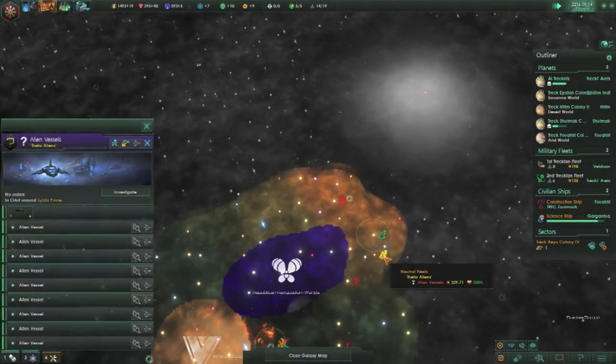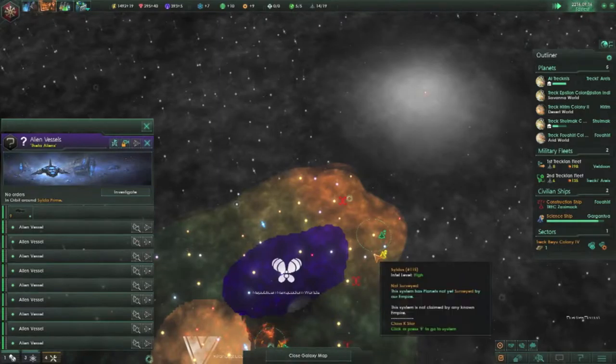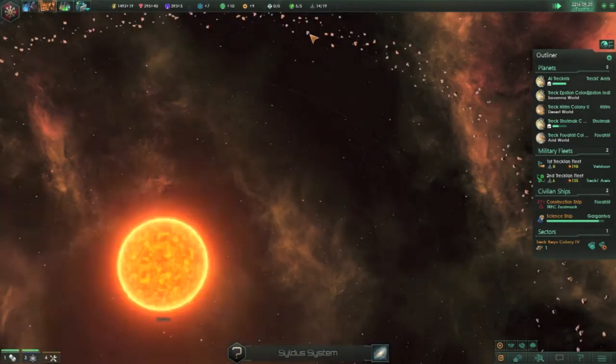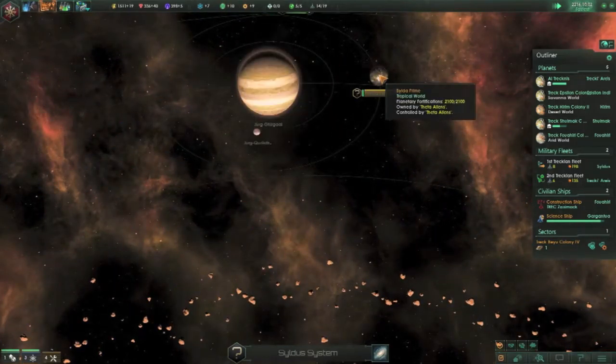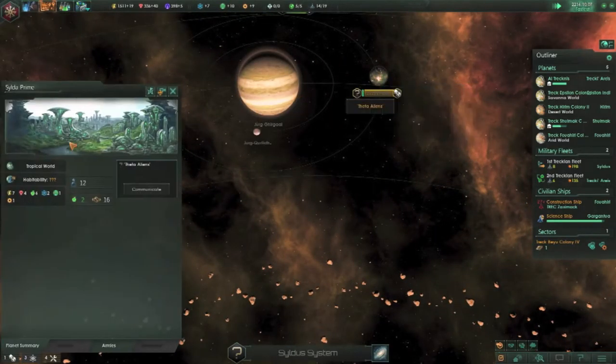Theta alien. So these guys are pretty powerful. If they actually have a — yeah, they actually have a fleet around this area. Looks like they have guile worlds, or tropical — yeah, tropical.